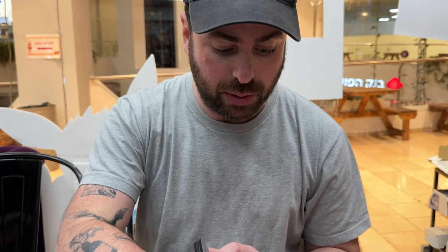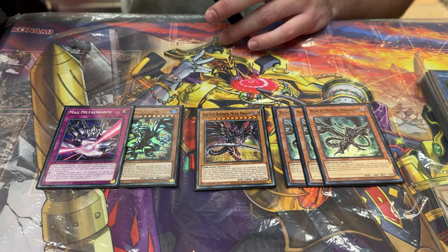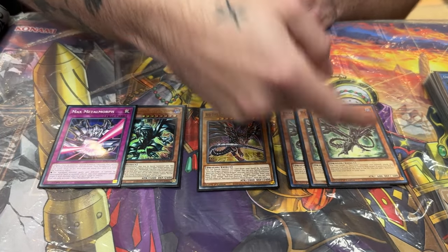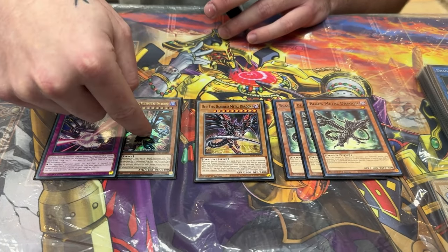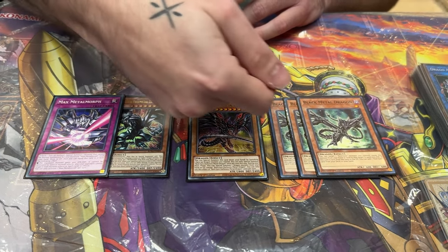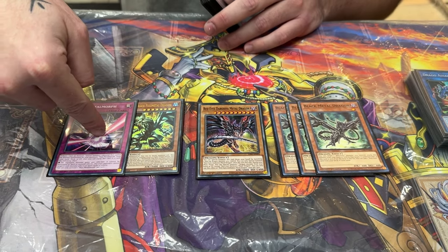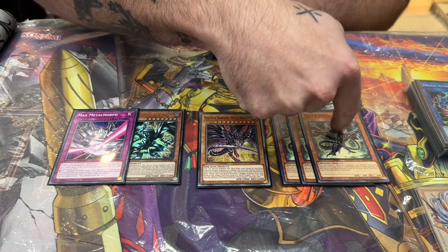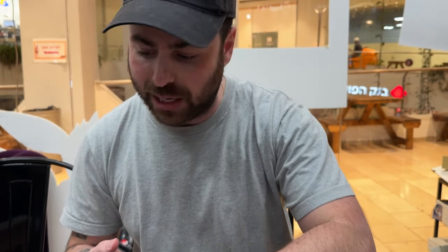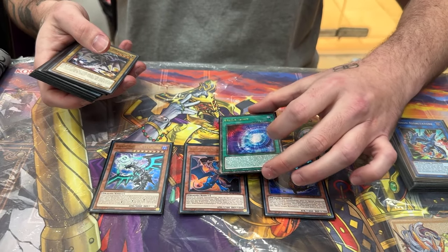Basically the combo is that one Black Metal Dragon is essentially Spheres plus the omni-negate. If you look here, you summon Black Metal, make a Striker, get this, summon this, banish the Striker, summon this back, make the Seals, and search for this. This one will get this to the hand and shuffle itself back, then you can use Spheres on the opponent's turn to summon something like Druid's Worm, send the Druid's Worm with the trap, get an extra send and an omni-negate — all just off of this. So that's basically the Black Metal package.